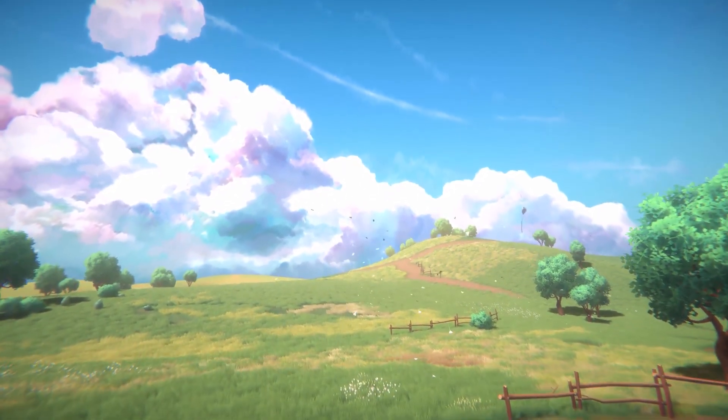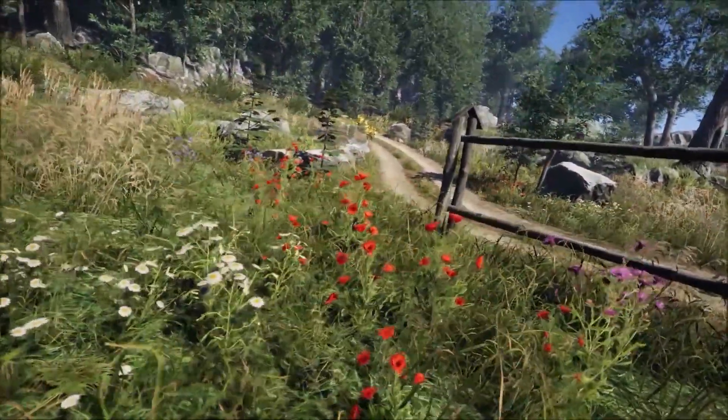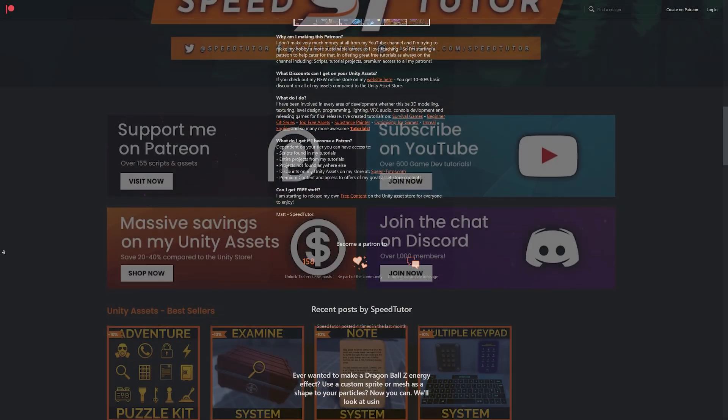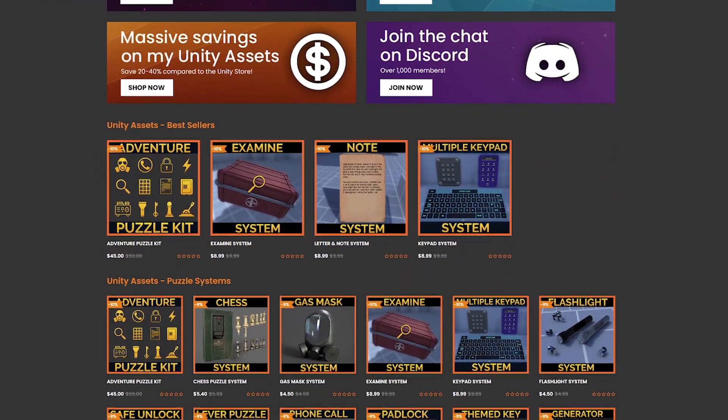Be sure to check out all the links in the description — I'll link to this bundle and all the rest. Check out my Patreon to get access to over 175 different scripts, assets, and projects you cannot find anywhere else. Come and check out my assets on the Unity Asset Store too, with massive savings on my website.